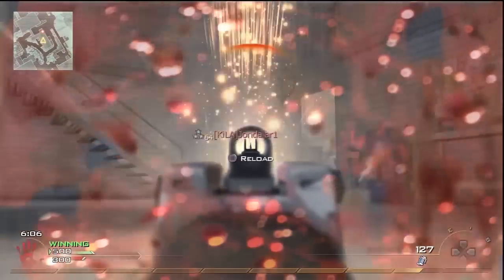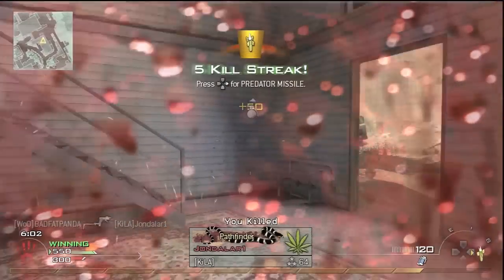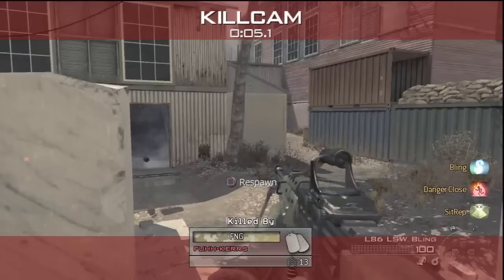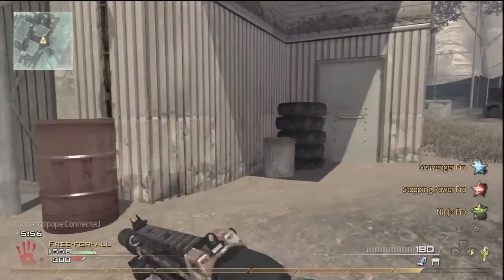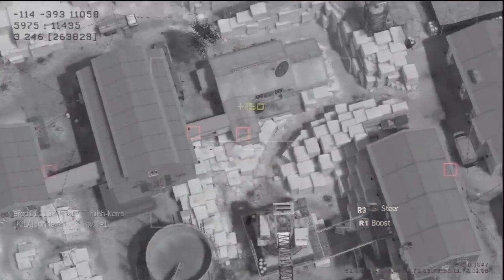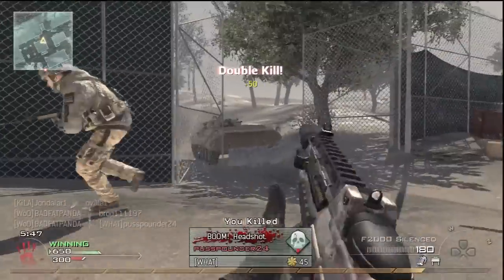That guy is, unfortunately for me, bad — and that's just showing you the recoil of the F2000. This guy kills me twice and he just like walks around corners with Danger Close and Semtex. I think that's the standard class with the L86, which I don't think is a great weapon. I'll get into that later.